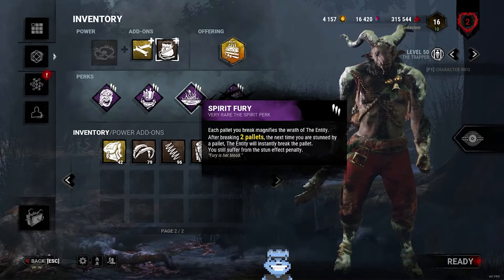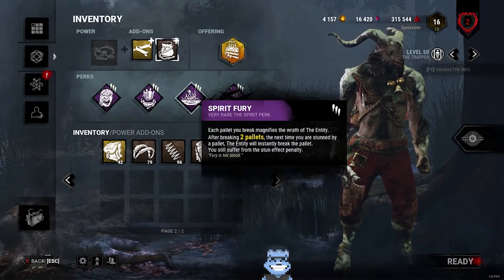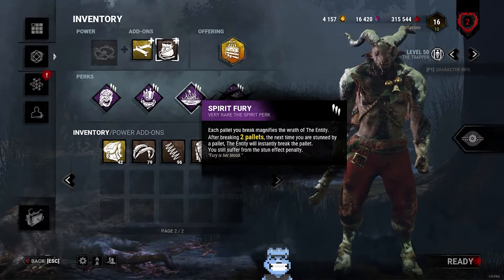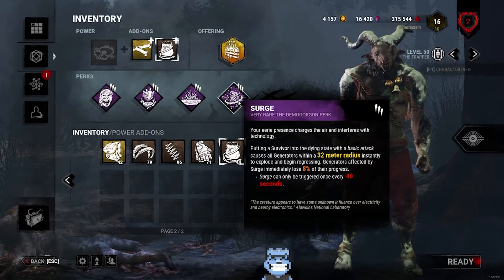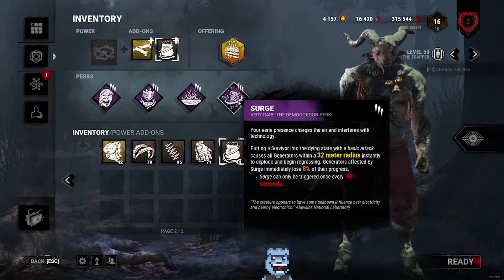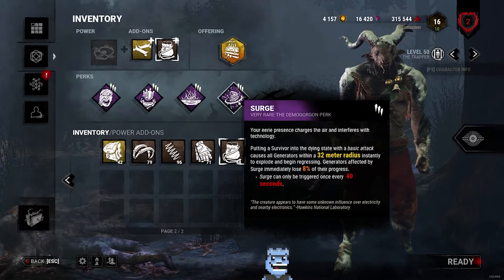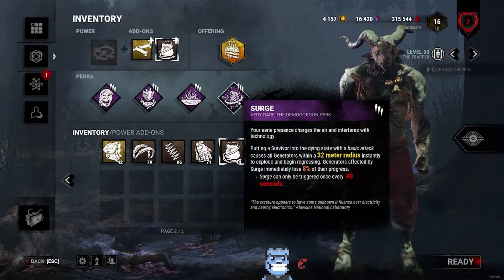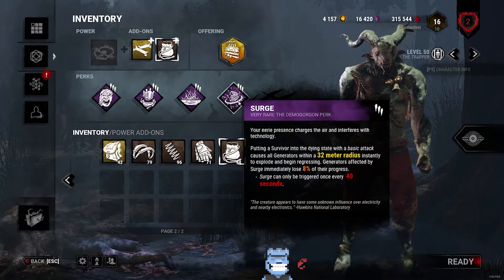This is super useful for chases and almost always secures a down. When you're the Trapper, after securing a down you can put them up by a hook that you've trapped up nicely and just watch the snowball roll in from there. Next up we have Surge. After putting a survivor into the dying state with a basic attack, all generators within a 32-meter radius instantly explode and begin regressing. Generators affected by Surge immediately lose 8% of their progress. This is super useful because you don't have to go and kick generators after you down somebody.